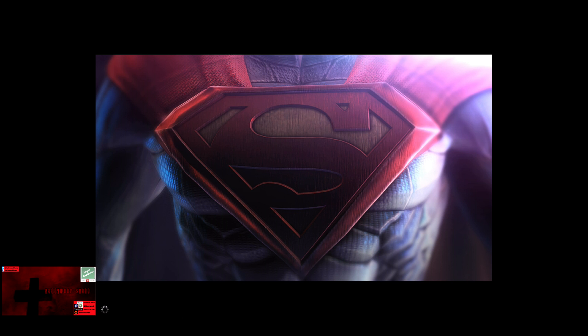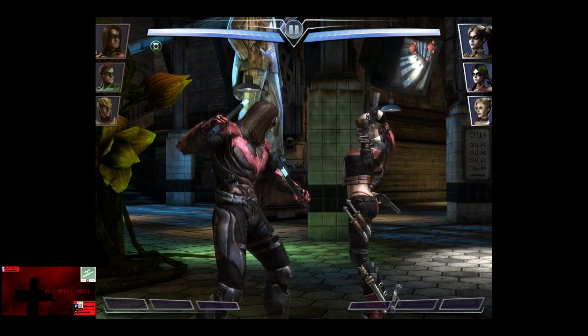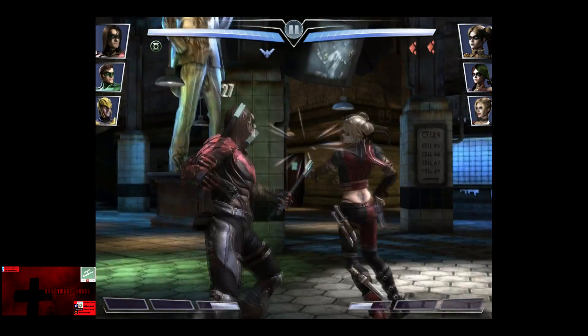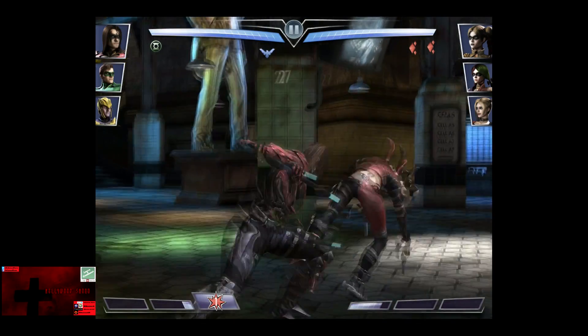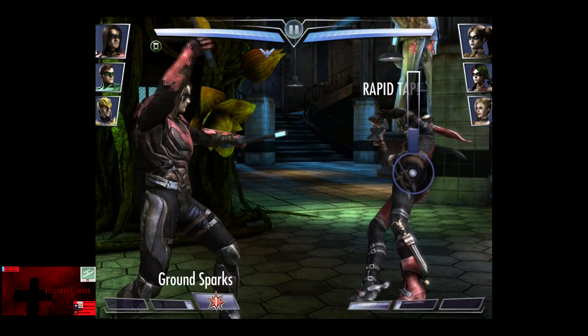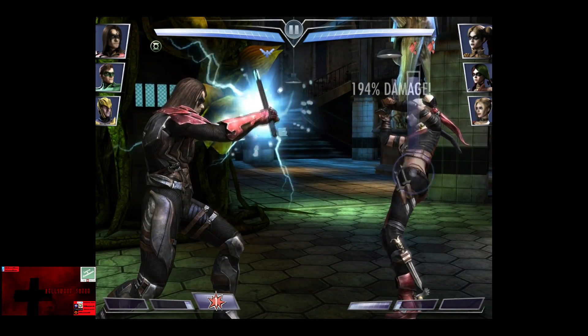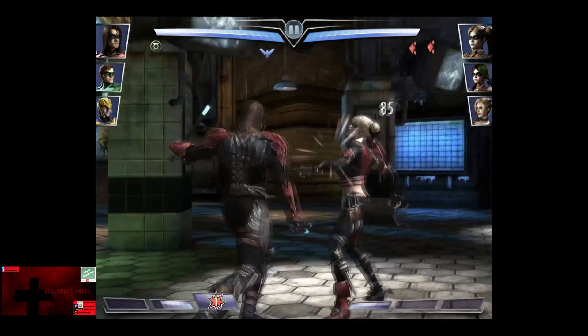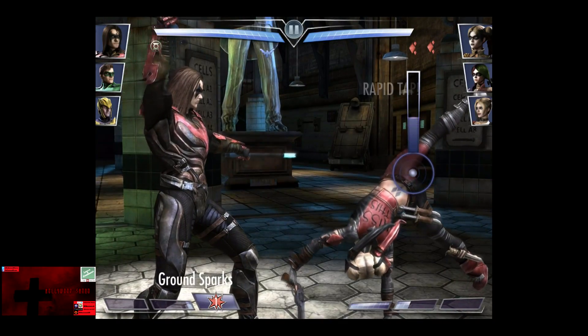So we're about to start this battle here. As you can see, we have Nightwing started off against Harley Quinn. The interesting thing about Nightwing is that combined with Green Lantern, he will always beat characters to the first bar, even if he does all the attacks. I'm already at two bars and power draining Harley Quinn before she can use her first ability.